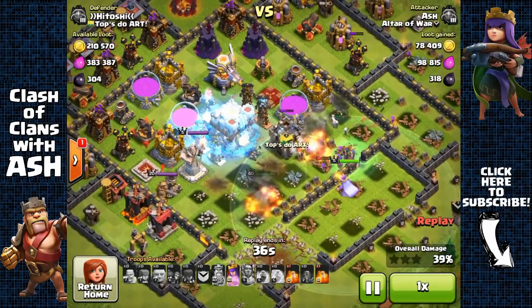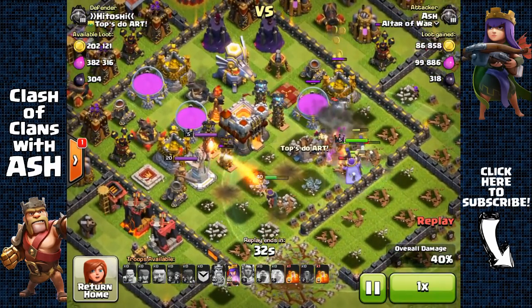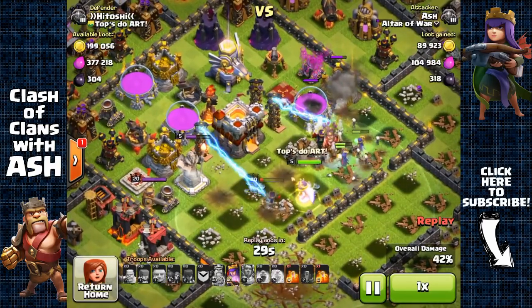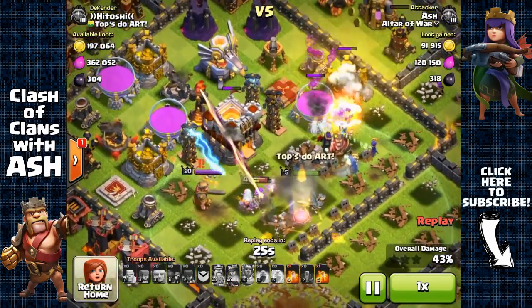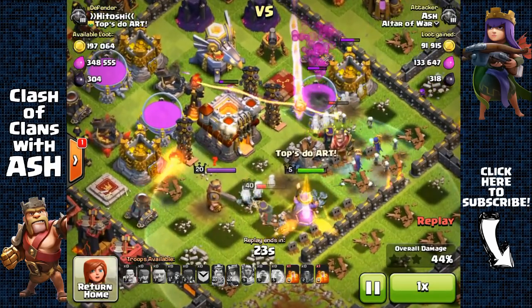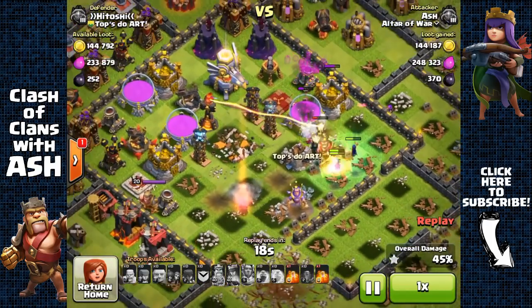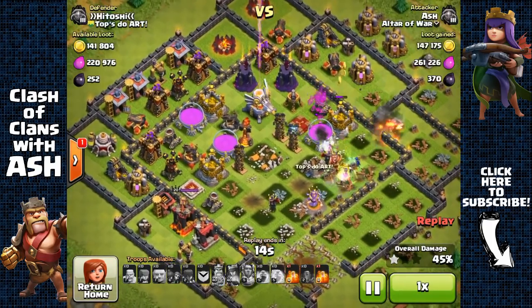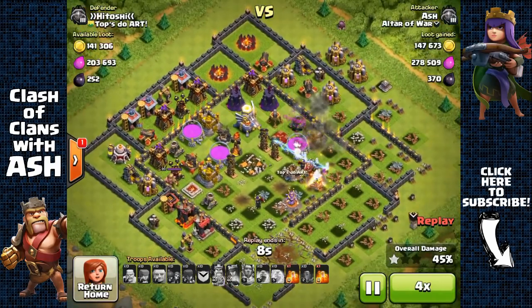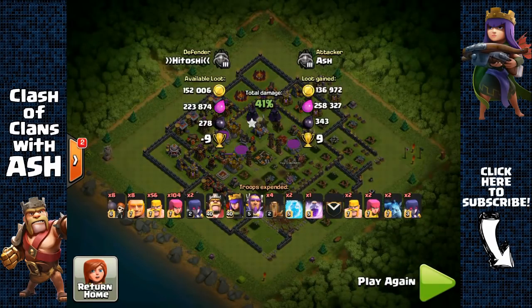You need to use the Eternal Tome ability to counter the Eagle Artillery before it kills your King — but my King still died on the second shot, he couldn't last long against the Eagle Artillery. I activate my Queen's Royal Cloak and she targets and takes out the Town Hall. This was quite an amazing raid — I still managed to get 1 star and 40% with basically G-Barge, a bunch of Barbarians and Archers.